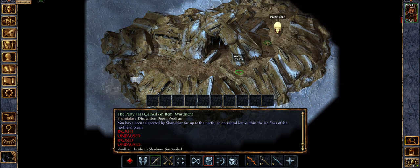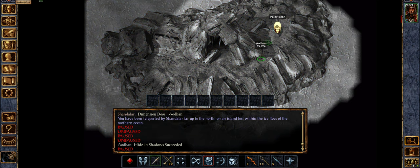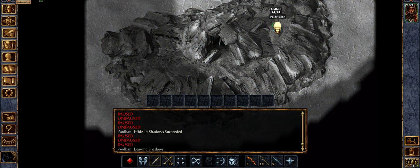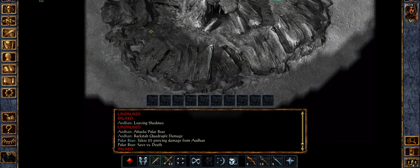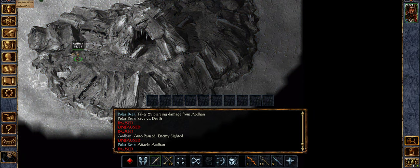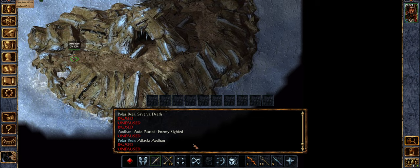I think he has a lot of hit points. Let's see how we go with a backstab — that's a good hit. Run, run, run, run. Be great if we could stealth here; if not we'll use an Invisibility spell. Nope. He is not crossing the section here.